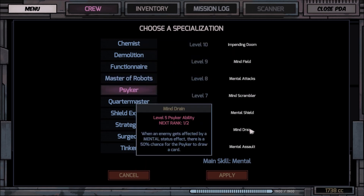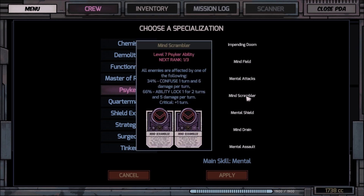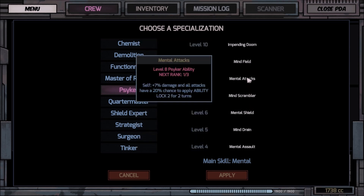Psyker — Mental Assault. This isn't something I've really played around a lot with, just because I've always found with these mental elements in this game it's kind of hit and miss. I'm not always sure exactly what's going on, versus the other types which are pretty straightforward.